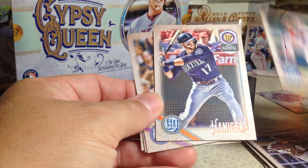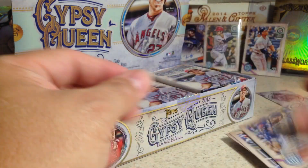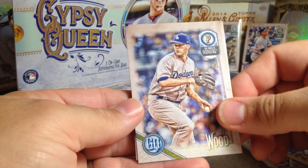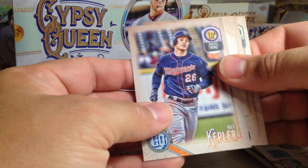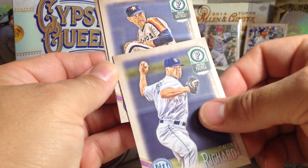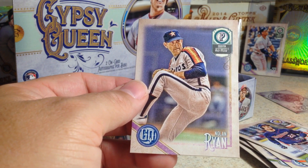Carson Fulmer, Mitch Haniger, Soo Woo Lynn — rookie, Kendrys Morales, Eric Thames. Third pack: Alex Wood, J.D. Martinez, Justin Verlander, Blake Snell, Max Kepler, Manny Machado, Clayton Richard. Ooh — Nolan Ryan. That's one of the SPs. I'm going to sleeve these because they're pretty tough to pull. SPs in this stuff.